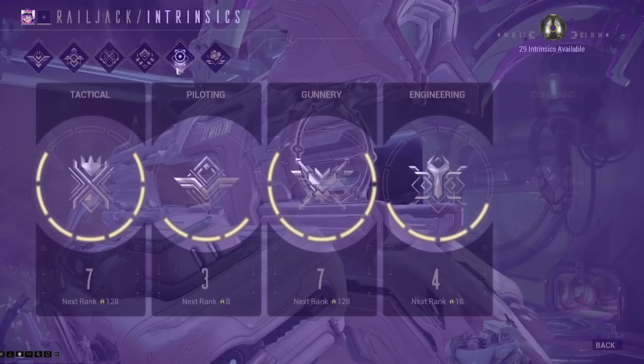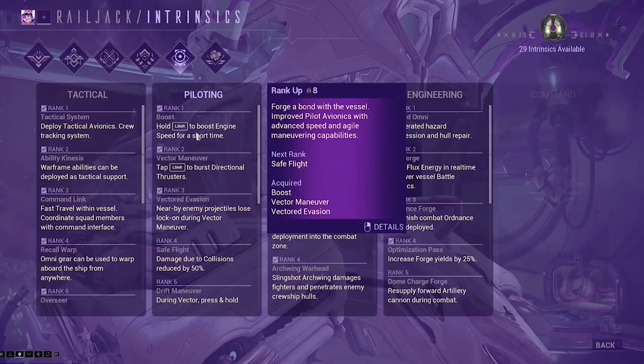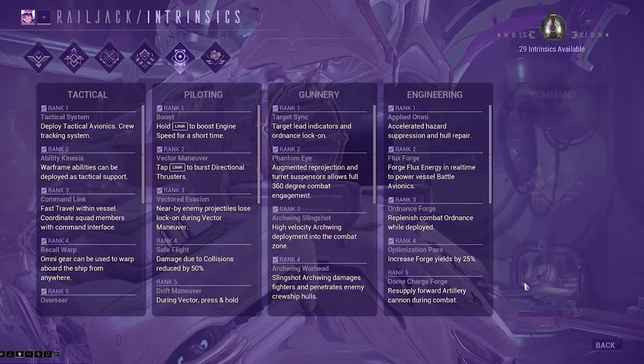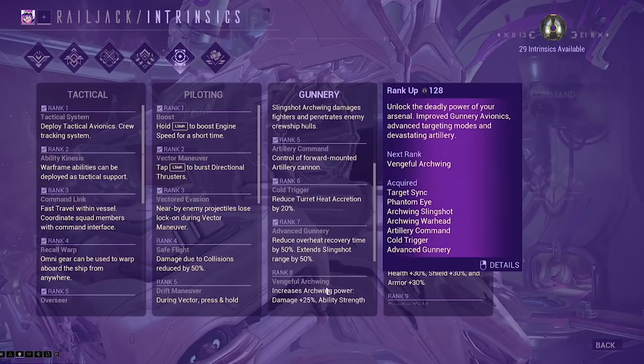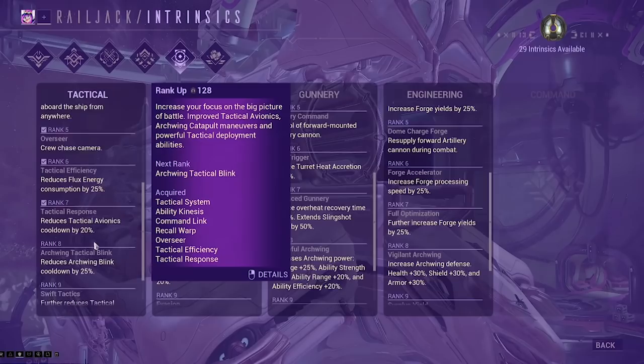Intrinsics are kind of like your spec. There are currently four traits available: tactical, piloting, gunnery, and engineering — each focusing on improving elements of how you interact with your Railjack in missions. Command is currently greyed out as it's a future intrinsic, which will focus on solo play and recruiting additional NPCs to fill in roles. We'll look more at this when it's actually released.